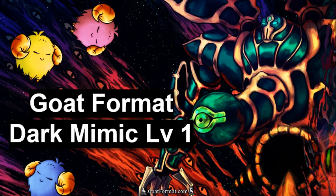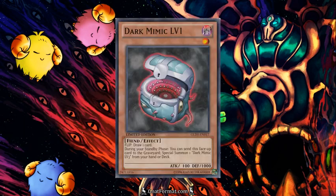Hey guys, Scully here with GoatFormat.com's Card of the Week. This week's card is Dark Mimic Level 1. Dark Mimic Level 1 is a flip effect monster that, when flipped face up, lets you draw one card from your deck. Then during your standby phase you can send it to the graveyard to special summon a Dark Mimic Level 3 from your hand or deck. It is a 1-star Dark Fiend-type monster.